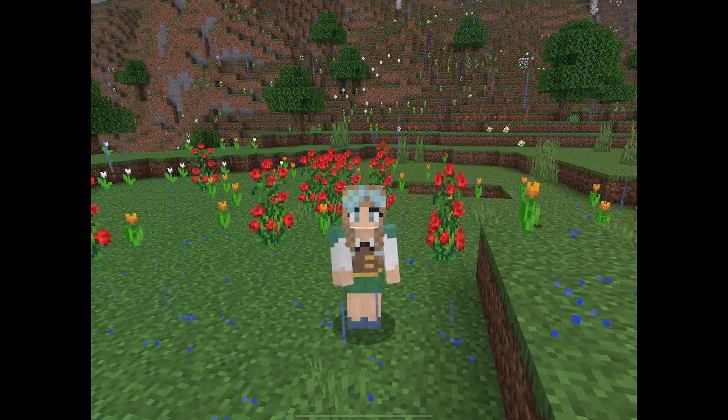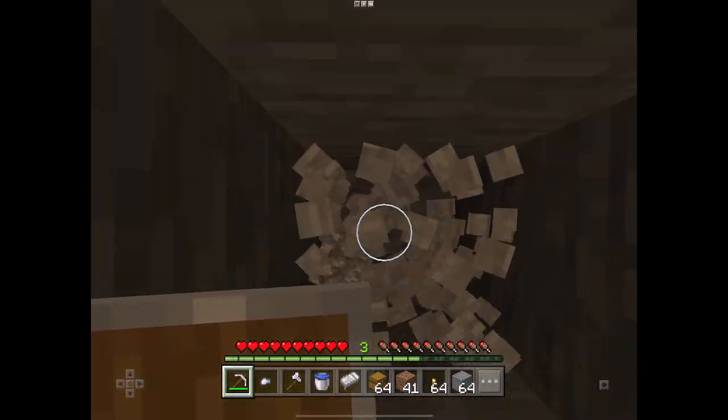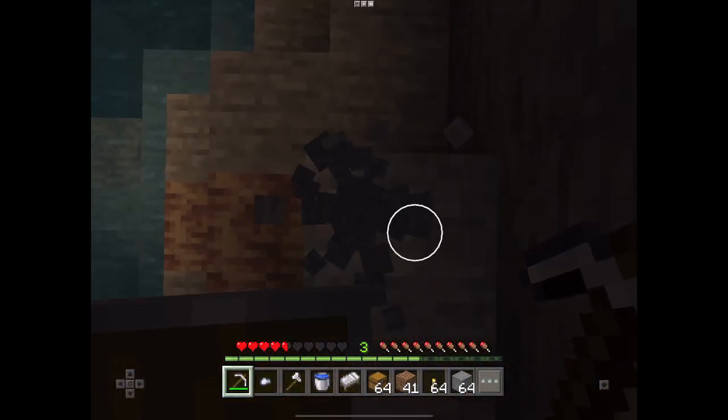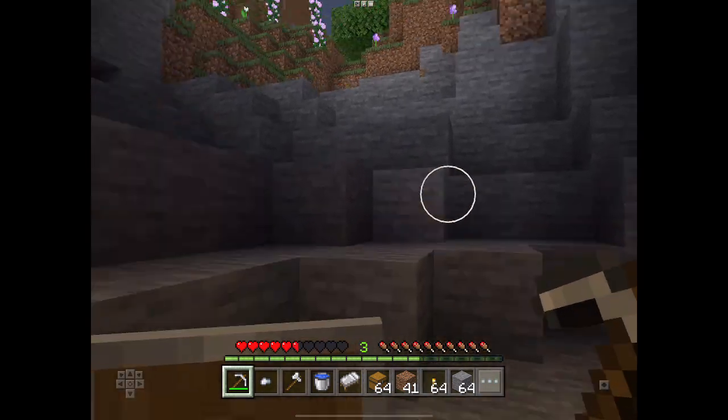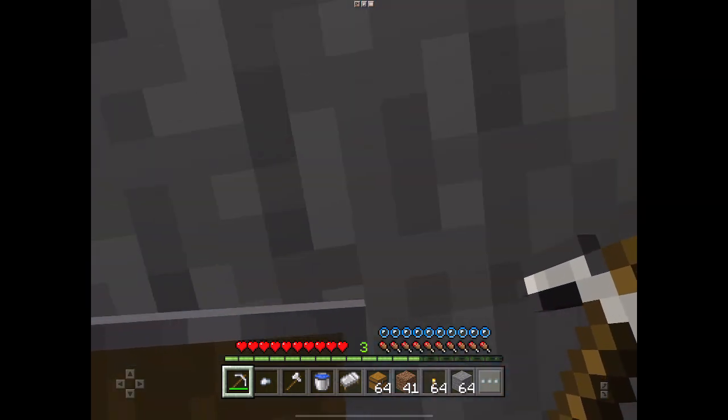Number 7 — the unsaid rule of Minecraft: don't mine straight up or down. Mining down, you can fall into a random cave full of mobs, or worse, into lava and lose everything. Mining up, you can drown, as there are often very deep water pools above.